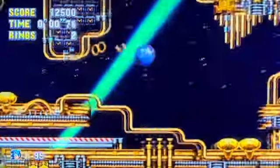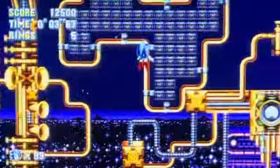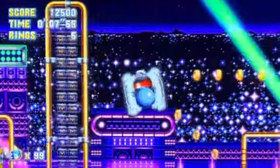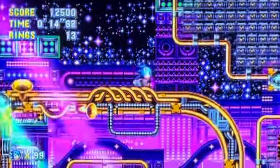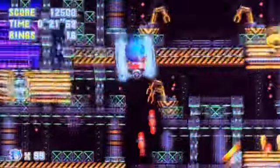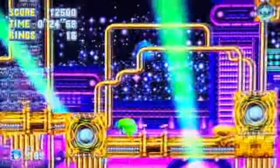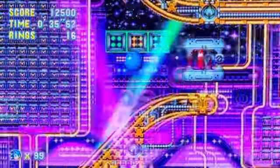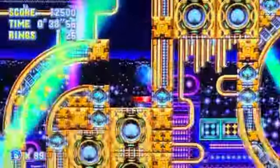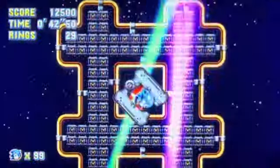The Super Peel Out is honestly a godsend for this stage. I keep messing up the routing. You can actually get to Metal Sonic in under a minute if you know what you're doing. Sometimes the game doesn't register when you're holding up or down, so you'll just jump up in the air. I hate when that happens. But I love the Super Peel Out — it's a great alternative to the Spin Dash. It's easier to do too; you don't have to mash the jump button, you can just hold it.